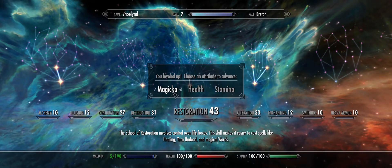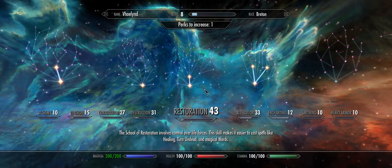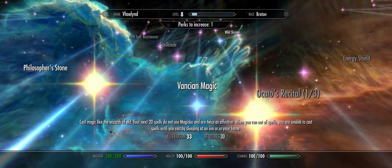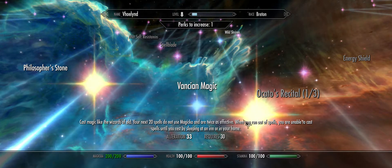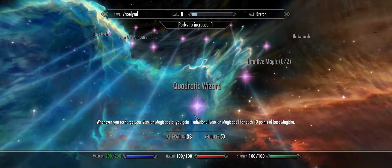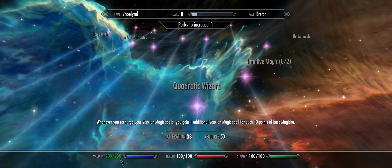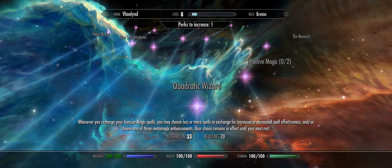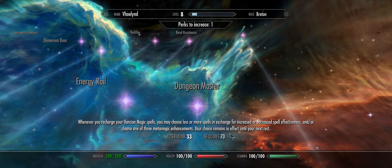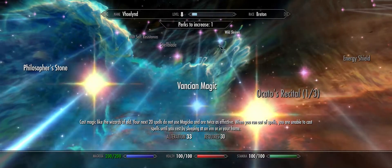I could increase my Restoration, but I'm about to fight the dragon, so I might want to do Alteration. 'Cast magic like a Wizards of Old' — your next 20 spells don't use Magicka and are twice as effective, but when you run out of spells you're unable to cast until you rest by sleeping at an inn or in your home. No thank you. With the upgrade, I would get another 20 spells, so 40 spells between rest versus unlimited. I don't like any of those options, so I am going to avoid that line.